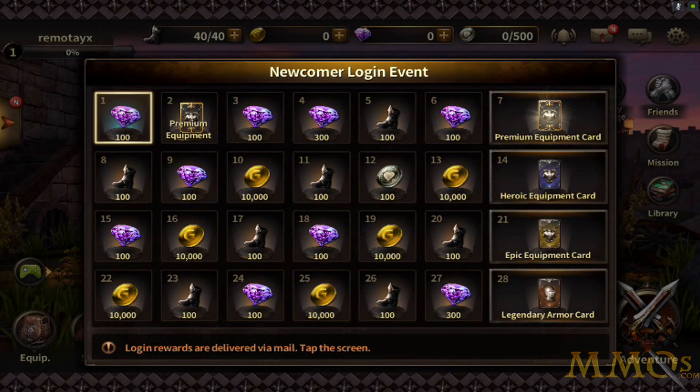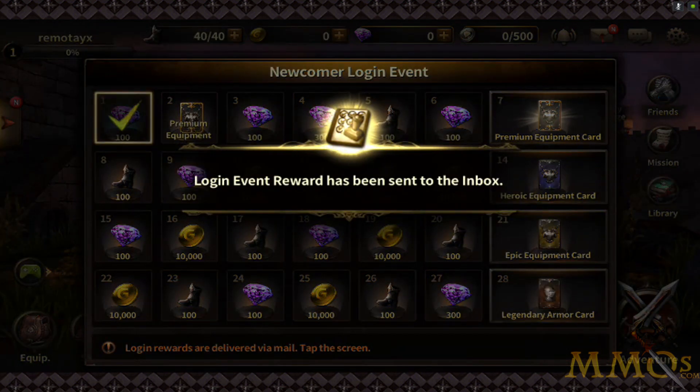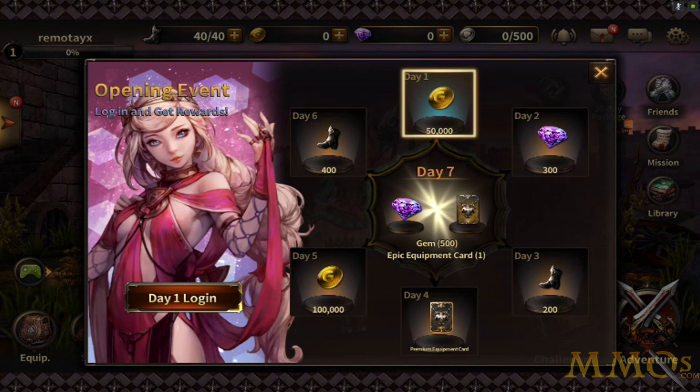All right, it's fully loaded. Newcomer login event — every game nowadays has these, and I kind of like them. It gives you a reason to come back to a game. We got the 100 purple gems — easiest 100 gems of my life. Day one login awards, we got 50k over there.